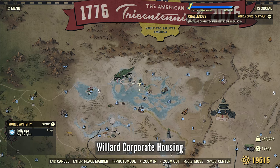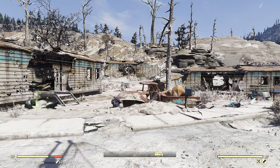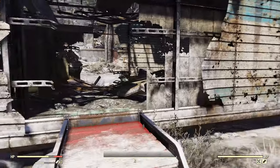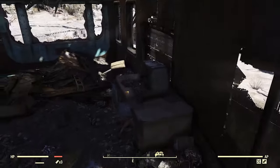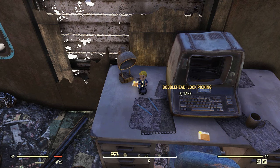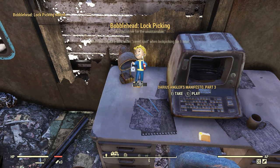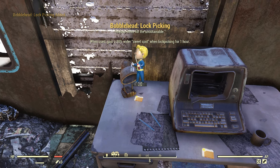Willard Corporate Housing — it's right in here on the desk. When you come to this area there's a bunch of Floaters that you have to deal with before you can actually get in there and move around.